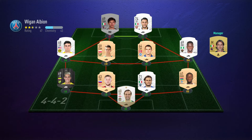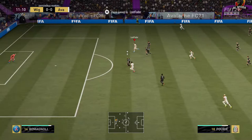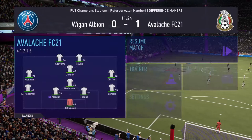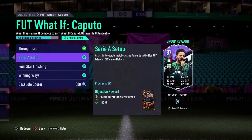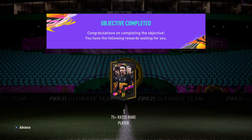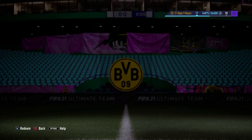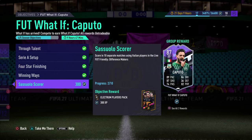In game 4, a full Italian squad trying to make sure Caputo does all the Italian challenges. Someone does a beautiful chip shot and the opponent quits to give us our 4th win. After those 4 games, we've completed 4 out of 5 challenges for Caputo — 2 assists in separate matches, 4 wins, and 5 goals scored with Italian or Serie A players. All we need now is to score in 8 more separate matches using Italian players, so I'll make an Italian squad and show a little montage of all the goals.